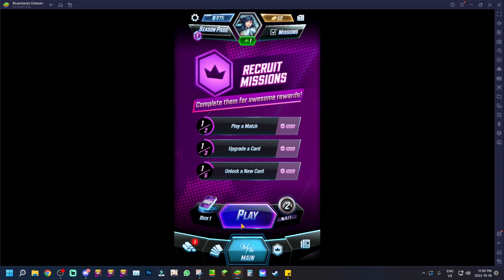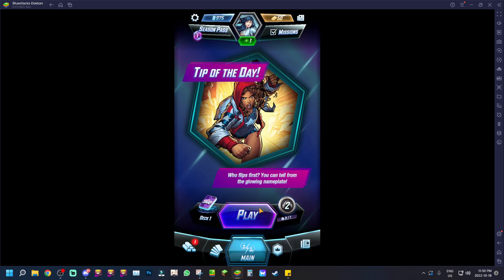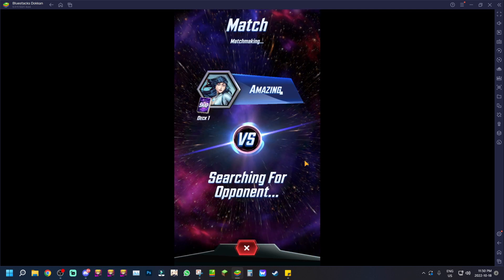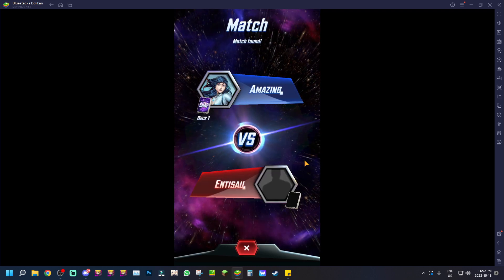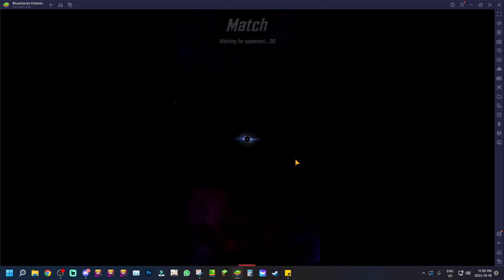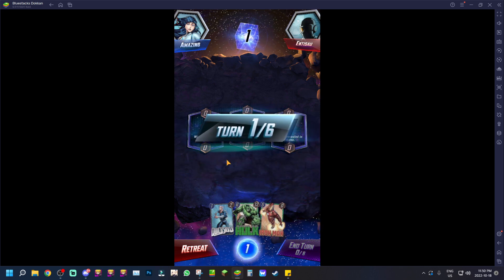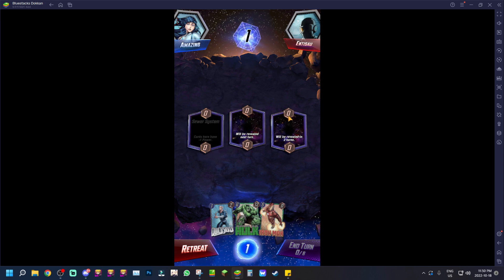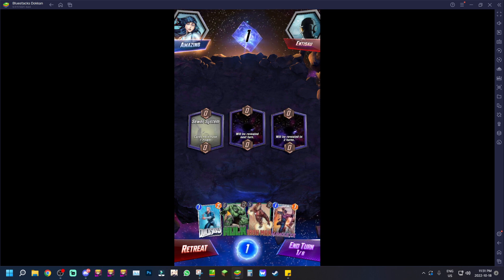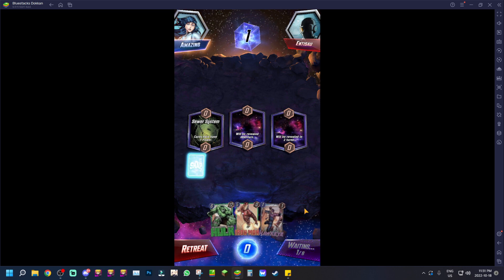We'll hop into one match and I'll talk about the gameplay and the other things available in the BlueStacks 5 version. So we got a match going. Basically you have to win two out of three locations — Sewer Systems is one of them. I have one energy so I can put Quicksilver there and end my turn on the Sewer System.